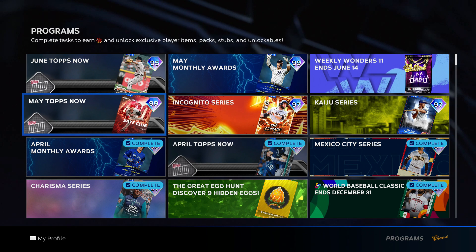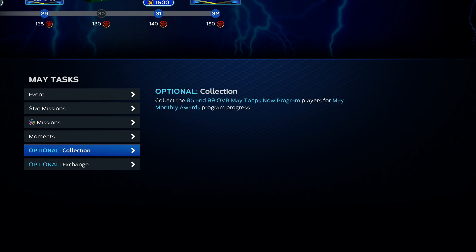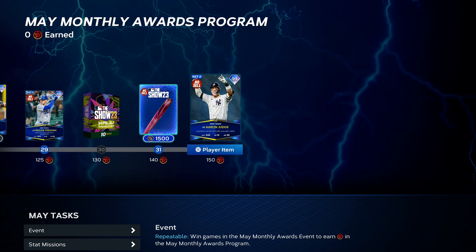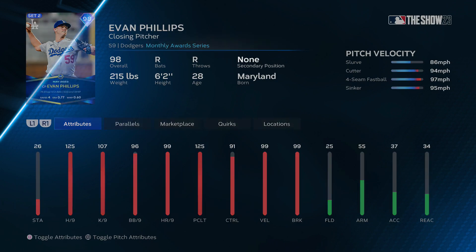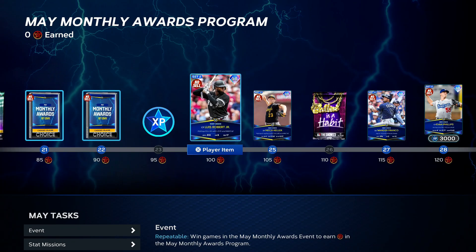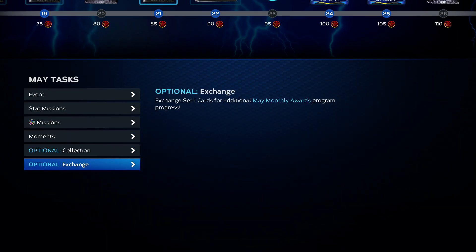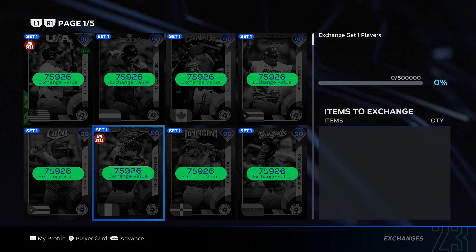Another program: May Monthly Awards, player of the month — there are 20 cards in here, all non-sellable. Honestly I haven't started this program because Aaron Judge is tough to use — his strike zone feels enormous and it makes me upset. Evan Phillips has a pretty nasty pitch mix. Some of these guys I might not use much, but besides the collection piece I'm probably going to do it just to finish the collection. The easiest way is to use the exchange from the guys you already did in the May Tops Now program.